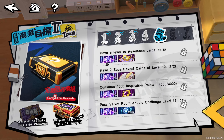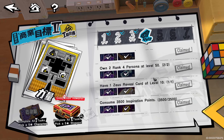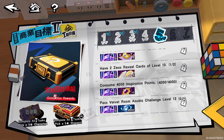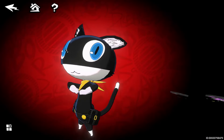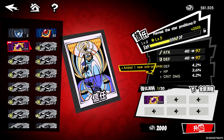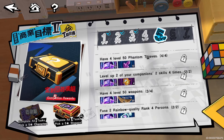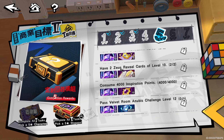Have eight revelation cards to level 10 and two Zeus reveal cards at level 10. I was tripping — it is the arcana card. Let me prove this by leveling one to level 10 right now. Taking the trust card for example, getting this to level 10... and there it is — arcana card, level 10. So Zeus reveal cards means arcana cards — we've got that flushed out. 4,000 inspiration points, and pass velvet room Anubis challenge level 12, which is stage 12 of the first chapter.